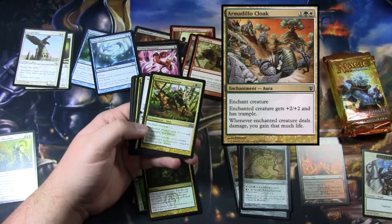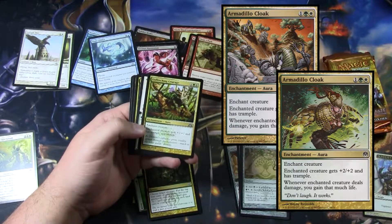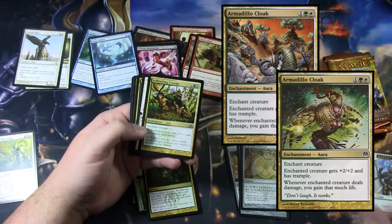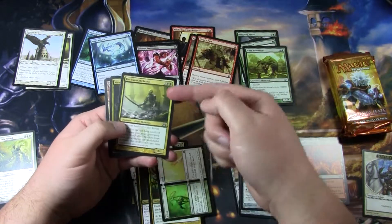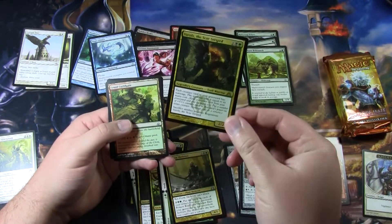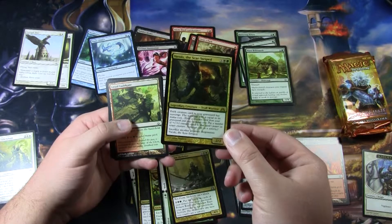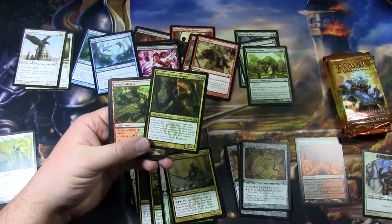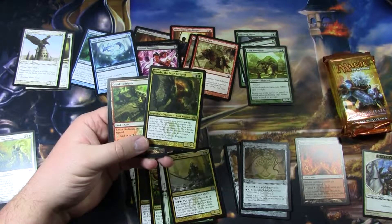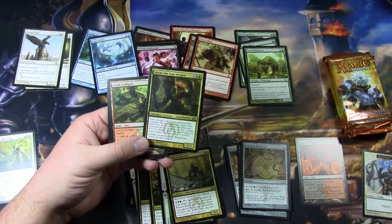Unflinching Courage is the new Armadillo Cloak. I'm not a big fan of the artwork or the name — 'Unflinching Courage' sounds more like a spell than an enchantment. But it's basically a functional reprint of Armadillo Cloak, except Armadillo Cloak didn't have actual lifelink where this does. Alive and Well again, and another Rot Farm. We get another Maze Runner — Varolz, the Scar-Stripped. A 3-mana 2/2 with Regenerate is pretty good, and giving all your creatures in your graveyard Scavenge is also pretty good. He could maybe see play in Modern or Legacy — he's cheap enough and his ability is pretty powerful.